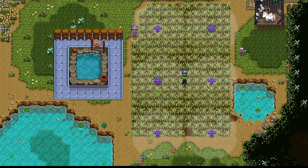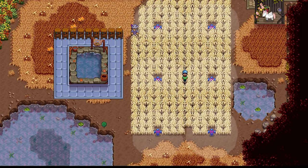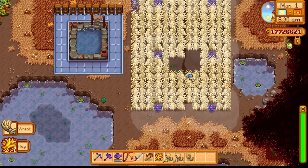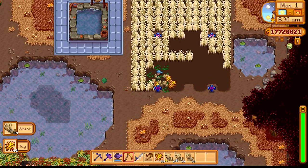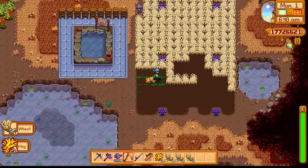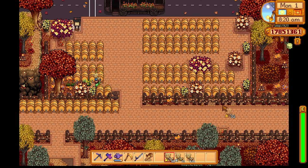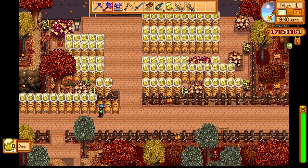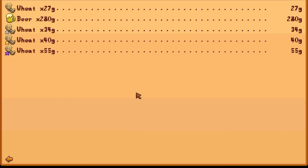Wheat only takes 4 days to grow. Plant them on the 25th, which means you can harvest them on the 1st of fall. Not only will this get you tons of hay and wheat back — of course, if you have a silo — but you also will not need to hoe the ground. Put your wheat into a keg and you can get back beer. Not only is beer a lovable gift by a few NPCs around the valley, you can also sell beer to make a huge profit.